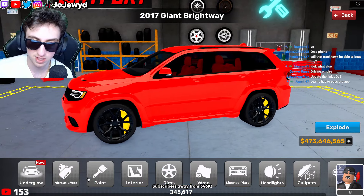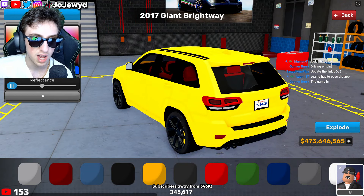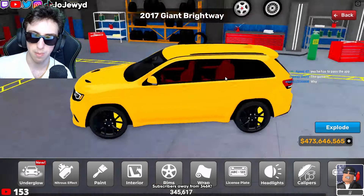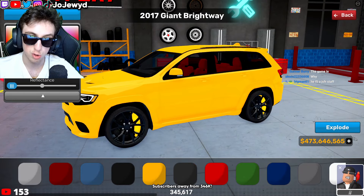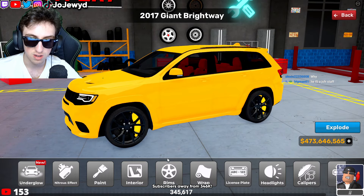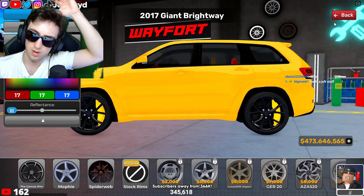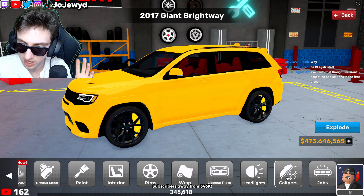Suspension I'm not gonna touch right now, just leave it alone. Appearance is where it matters most — paint yellow, gotta go yellow. I'm thinking about making a custom yellow here. Yeah, that's like a perfect color. Let me copy down the codes on this: 248, 128, and zero.